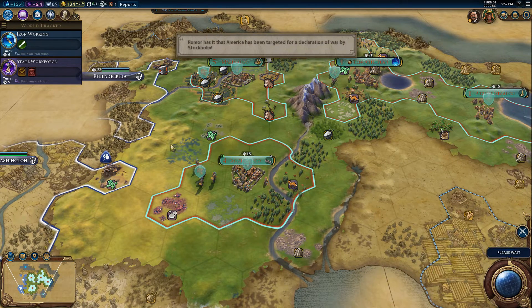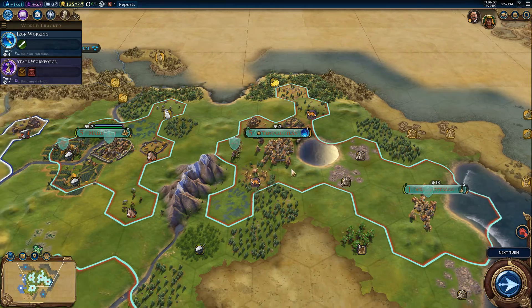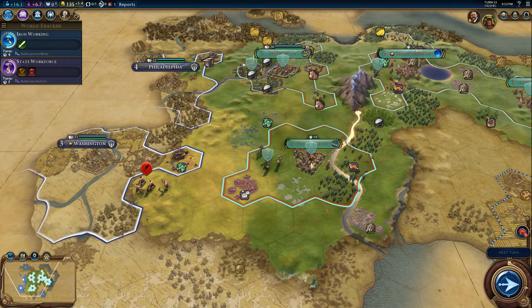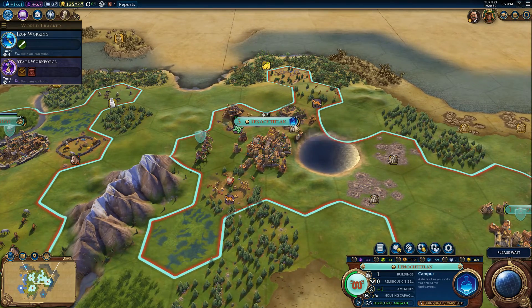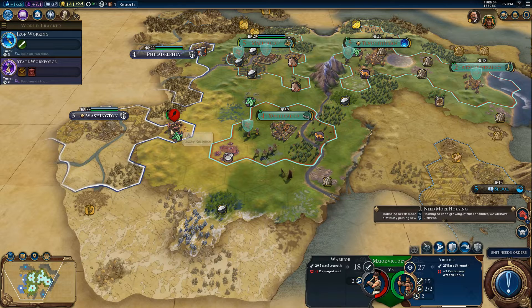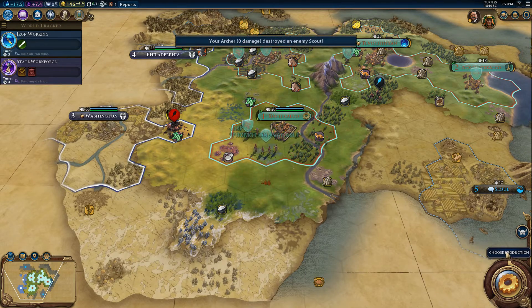We're going to go until turn 60 — I think this episode is going to be about 45 minutes, and that's good enough for a Civilization 6 game. We have a new barbarian unit — they're out of range. Let's move our archer forward so they can move into range on the next turn. We have a scout — let's take care of it. This warrior can stay in American territory — that's absolutely fine. Let's kill off this scout.